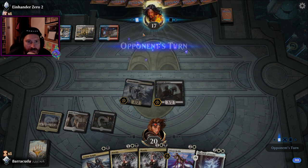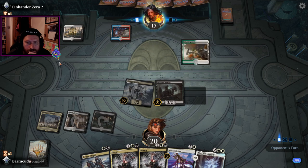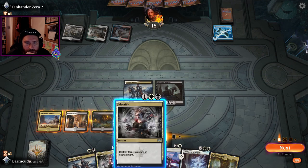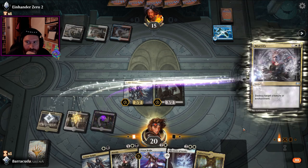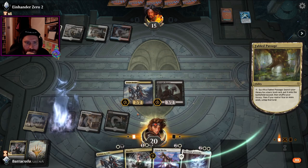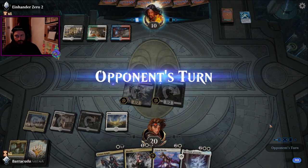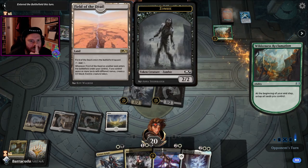What is he playing? He's playing a guild gate. Gates Ablaze — there's an enchantment. Can I just be a dick? Let's be a dick. Get a white. That's why we run Mortifiers, to be a dick. That's no longer in standard. Thank you very much.